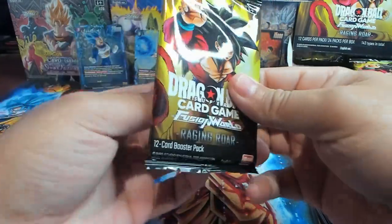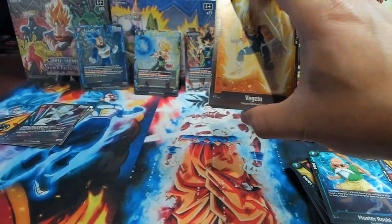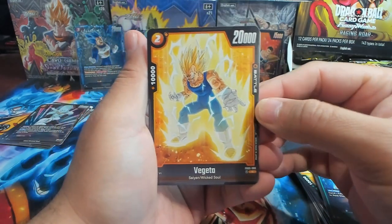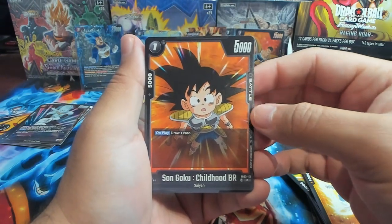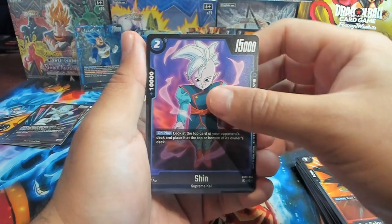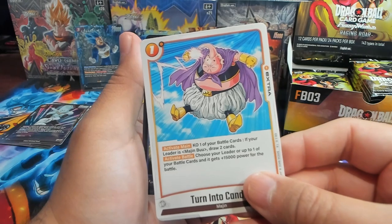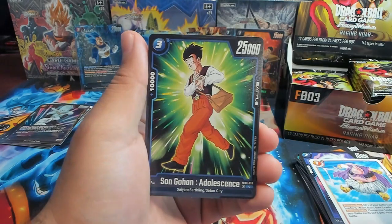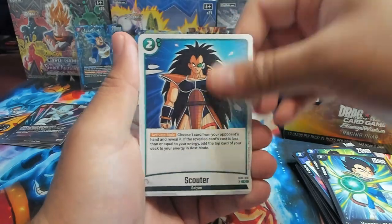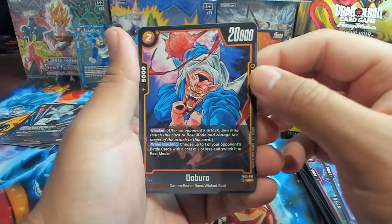Next pack. I think I saw something shiny in the back — Majin Vegeta, look at that! That's so good. We have Anasa — cute little Goku, on play draw one card. Shin — on play, look at the top card of your opponent's deck and place it at the top or bottom. Turn into Candy — it's pretty good. If your leader is Majin Boo you can draw two cards. Scouter, Hit always fire, Ganae, Dabora — look at that art on Dabora, that looks tight.